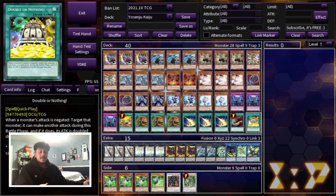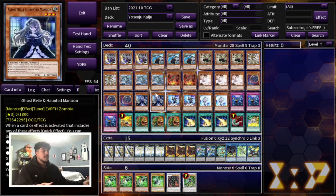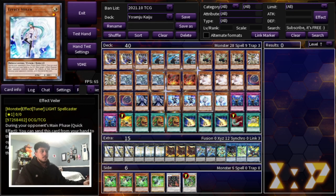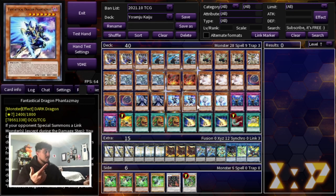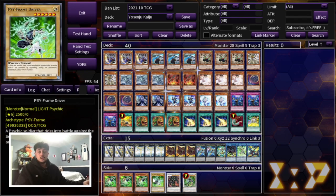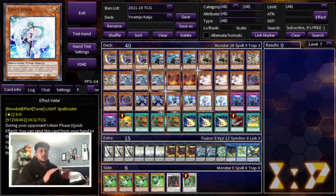That's it for the main deck — 40 cards. I think this main deck is really really solid. All these hand traps are really relevant, and because you're playing so many different hand traps you don't really lose to something like Crossout because unless your opponent has Crossout and Called by the Grave, how are they stopping all of these hand traps? Both the Phantasma/Veiler version and the Gamma/Driver version work perfectly fine — I just wanted to show you guys a different option.